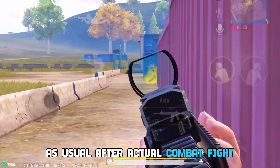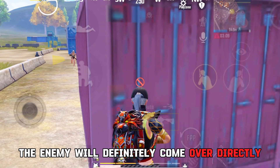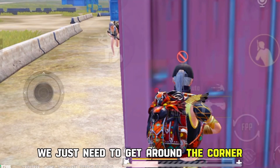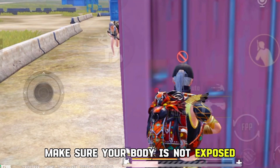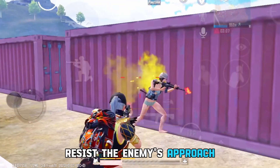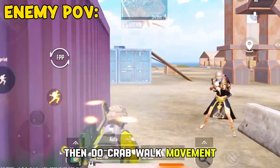As usual, after an actual combat fight — when our health is at a disadvantage, the enemy will definitely come over directly. At this time, we just need to get around the corner. Make sure your body is not exposed, aim for a good headshot, and when the enemy is approaching, do the crab walk movement.